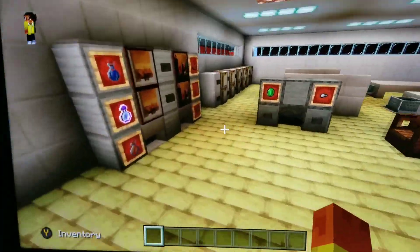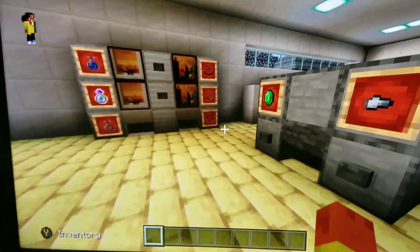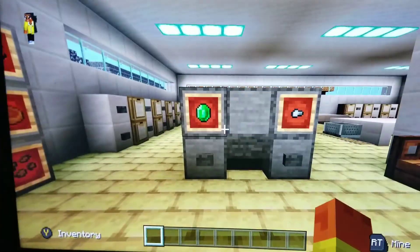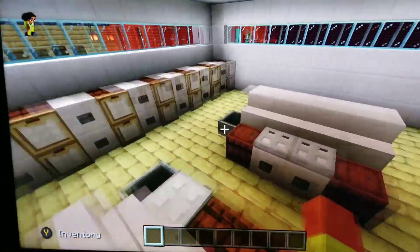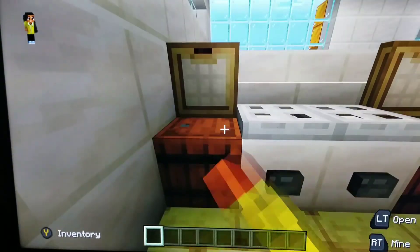Going inside, I'm heading to the waiting area. If you've been in a laundromat, there's always a place to sit and wait for your clothes to wash or dry. These are supposed to be vending machines — drinks, snacks — and then these are the coin machines where you trade in your money for coins to wash your clothes.